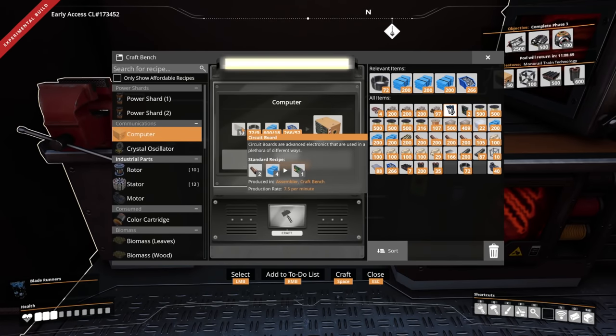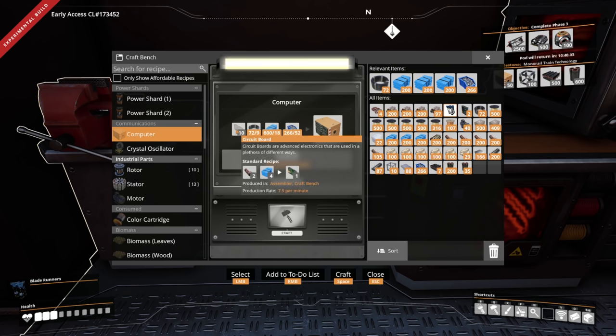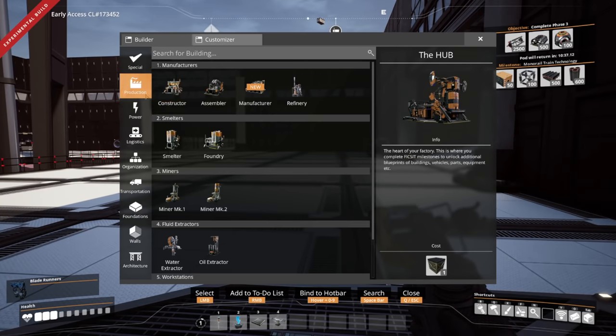We're going to need 10 circuit boards and screws — which are the one thing we ran out of. We could actually go and set up circuit boards, automate those — that wouldn't be too bad. Then we'd have to bring the circuit boards over to the main factory, but that wouldn't be bad at all. Let's do that — let's go get circuit boards hooked up.